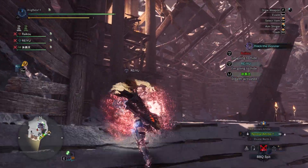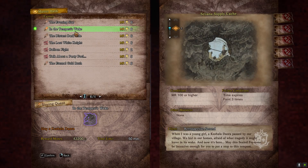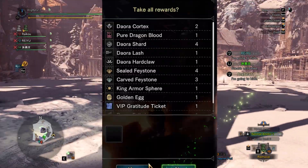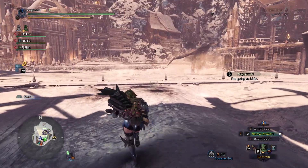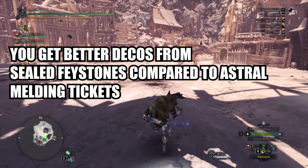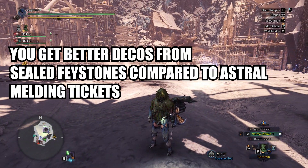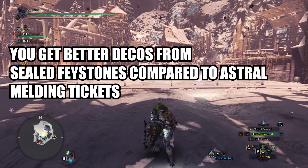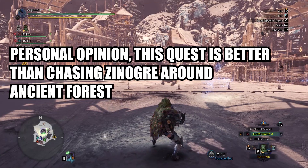Hey guys, welcome back to the channel. There's a new farming quest available called 'In the Tempest Wake' — you fight the Tempered Kushala Daora and get a 100% chance for three Sealed Feystones to drop. Sealed Feystones are the best chance you have for getting those decorations you've been missing — better than fighting Furious Rajang for astral tickets or chasing Zinogre around the Ancient Forest.